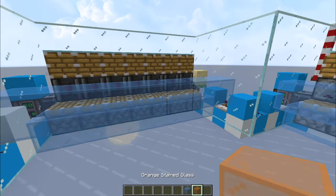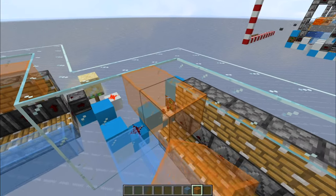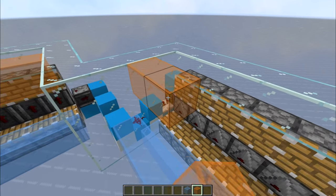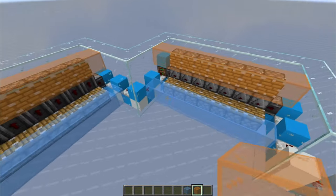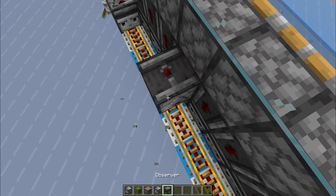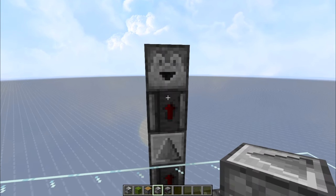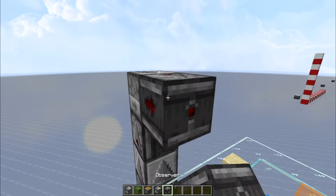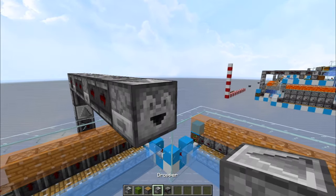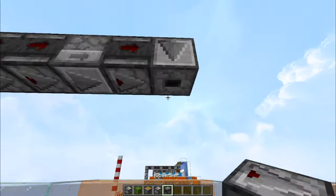Now, using orange to demonstrate, leave one gap and place a row of glass — this will hold the lava sources. Now we are going to build the main arm. Start by placing three droppers, three observers, a dropper, another observer, dropper, and another observer, dropper — then two observers, a dropper, two observers again, a dropper, and an observer with another dropper.